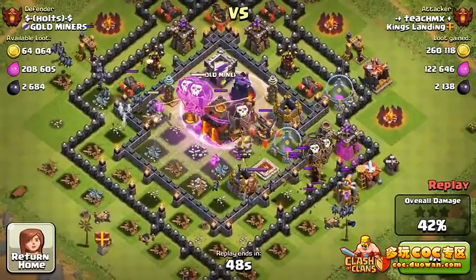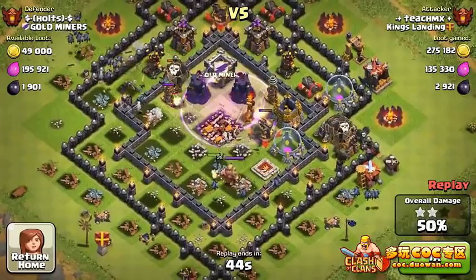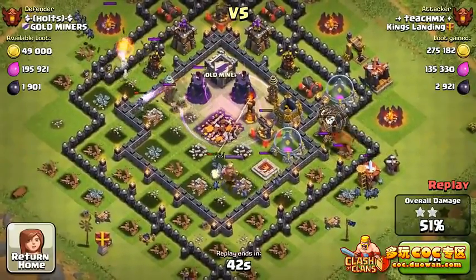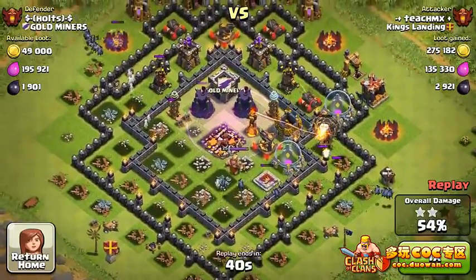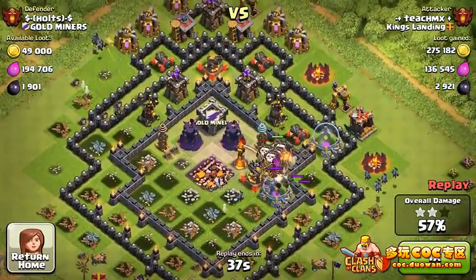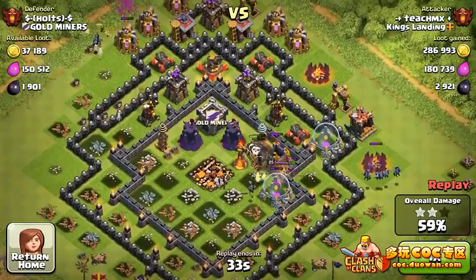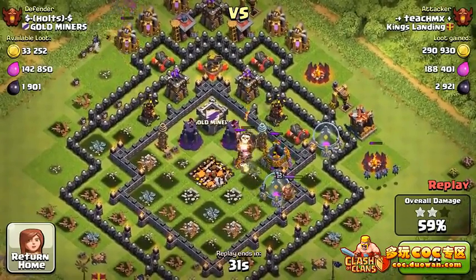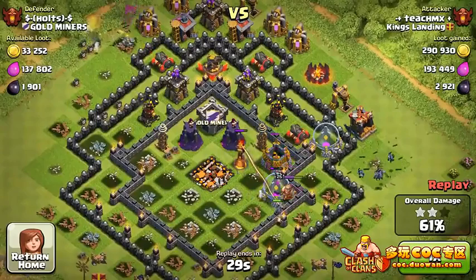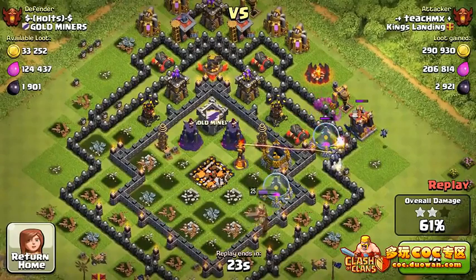Balloons don't look too great against this base. The Town Hall is already down — I believe from all the balloons exploding around it — because I don't see any Barbarian King nearby. Cheech MX — sorry if I mispronounced your name — calls this the farming army. A lot of people use balloon and minion combinations to farm gold and elixir.